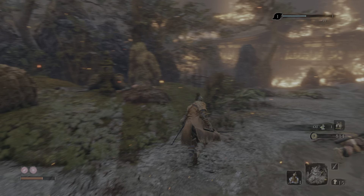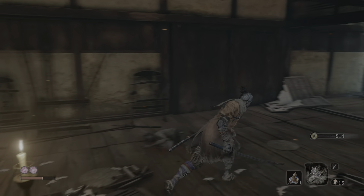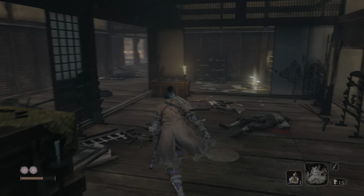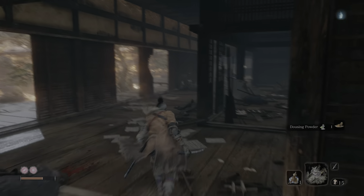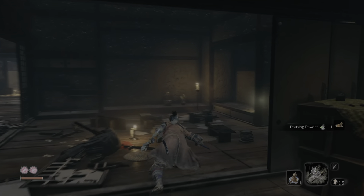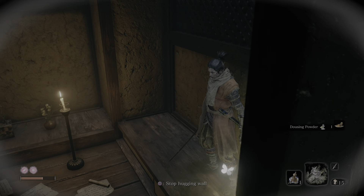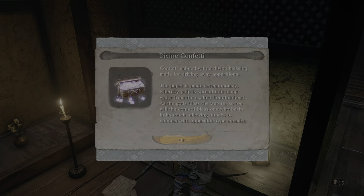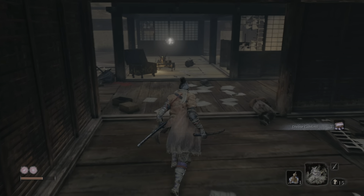For some reason I think I should have had more gourd seeds by now — maybe that's what I'm about to go get here in just a second. I know there's one up further. I'm just thinking about where I went before the next boss fight. Divine confetti — that comes in handy when fighting a certain type of enemy later.